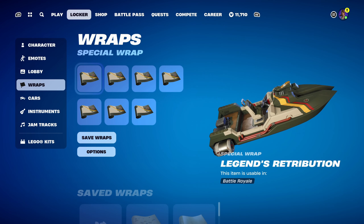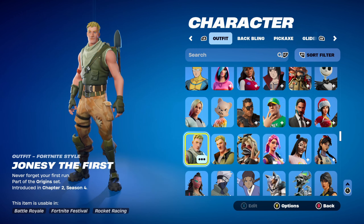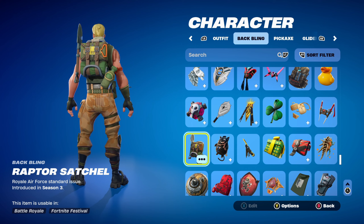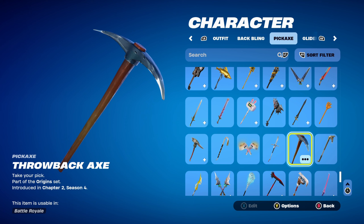Moving on to the final skin — I thought I'd go for a Jonesy, and the one I'm using is Jonesy the First. You can also use any version of Jonesy, including Vengeance Jonesy from last season's Battle Pass. Jonesy the First is part of the Origins set introduced in Chapter 2 Season 4. The back bling is the Raptor's Satchel introduced in Chapter 1 Season 3 — Raptor's back bling — works nicely for the green and brown design. The pickaxe is the Throwback Axe, part of the Origins set introduced in Chapter 2 Season 4 — essentially the default Chapter 1 pickaxe, made available for free for a limited time in Chapter 2 Season 4.